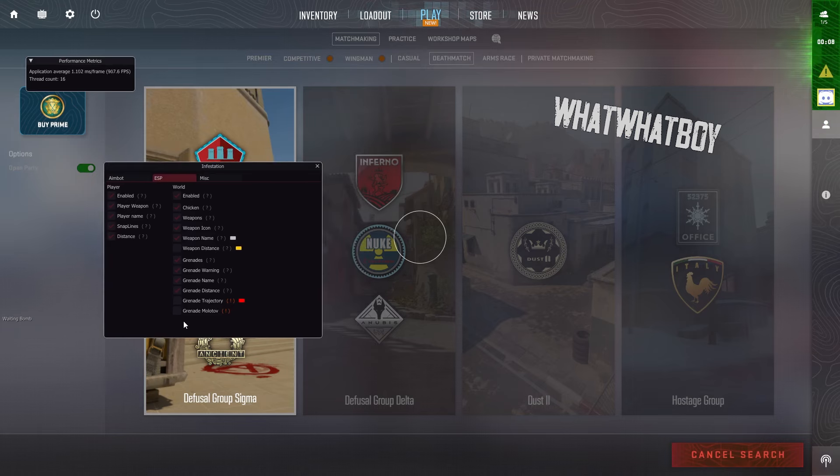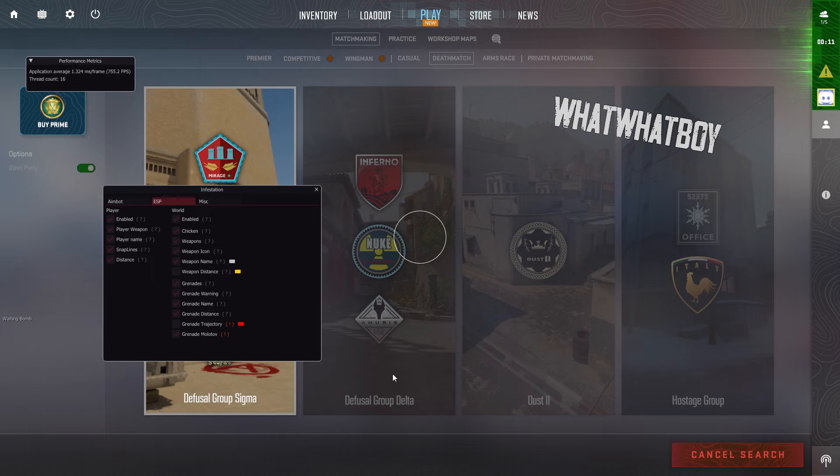You've also got your player name, so if you want to see the player's name you can, and you've got your movement loop and other options as well.